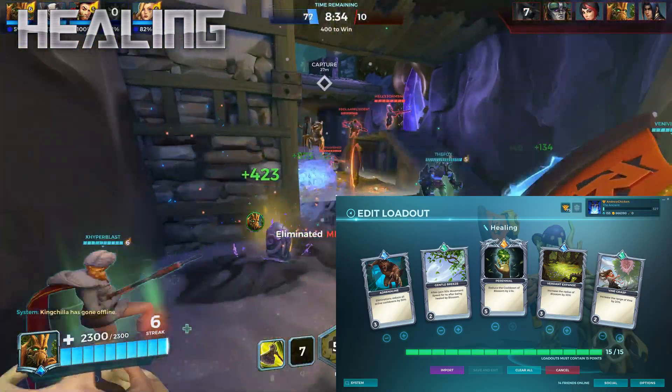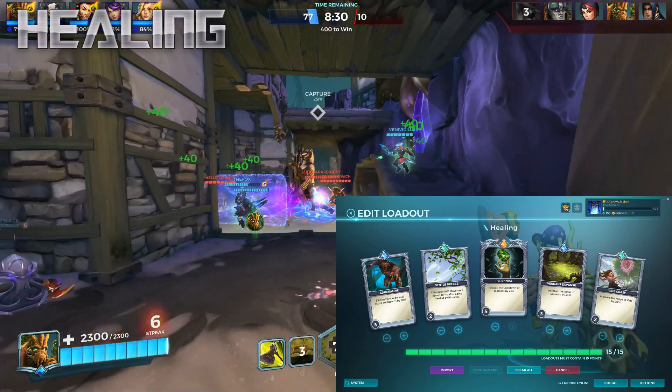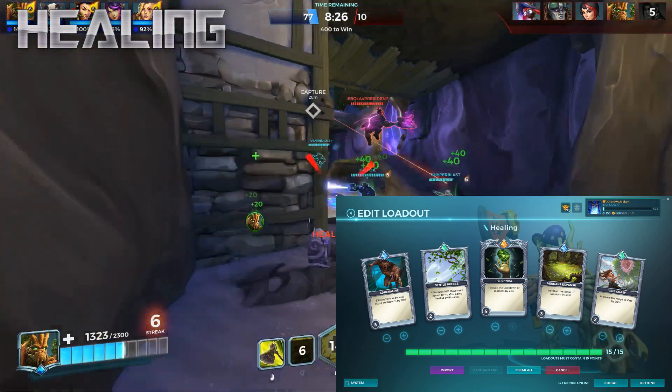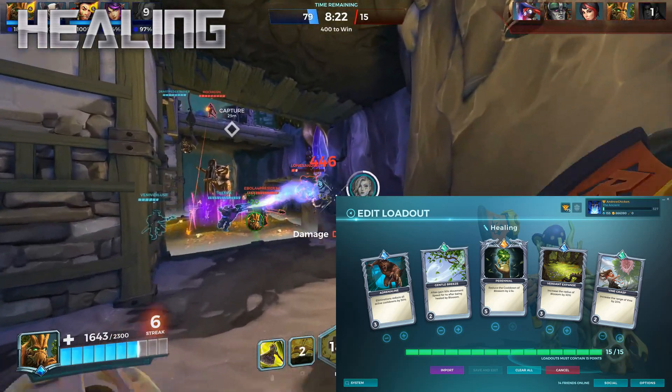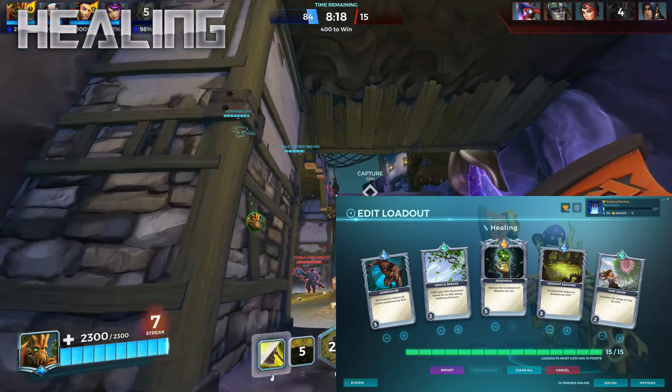Adrenaline is also a really good card to have since it can reduce all his cooldowns by up to 50% at its max level every time you get an elimination, although in my build I only have this card at level 3. Vine Grasp is also super important to have, since it lets Grover travel around the map much more quickly, escape enemies, and get close to his allies so he can heal them when needed. The filler card is really just personal preference, but having Gentle Breeze is really helpful for giving your allies a bit of a speed boost when needed, and it especially helps out slow champions like Dredge, Tyra, and Terminus.